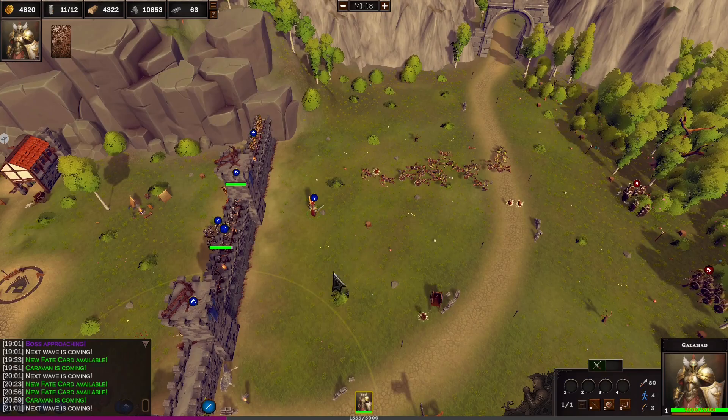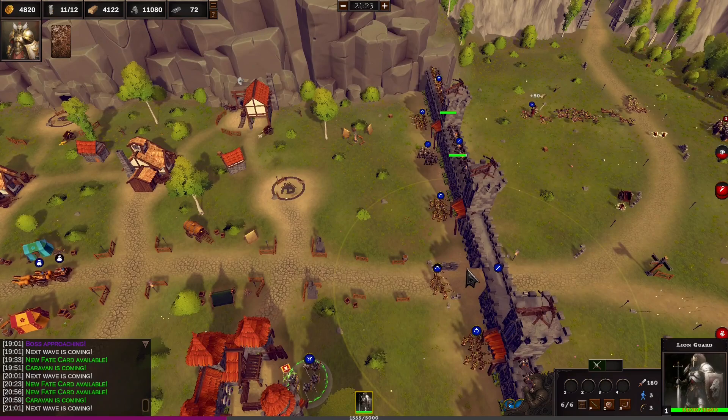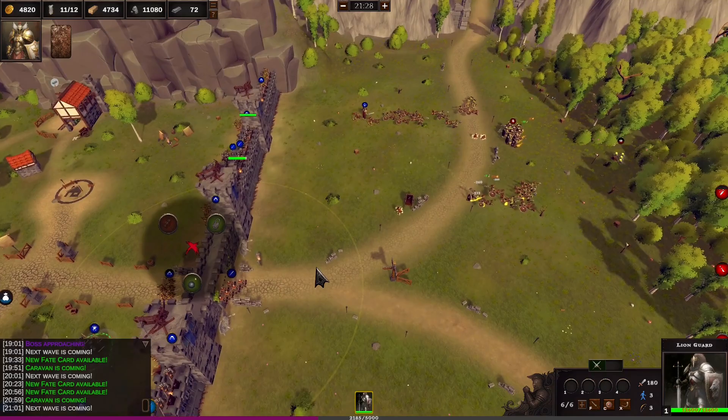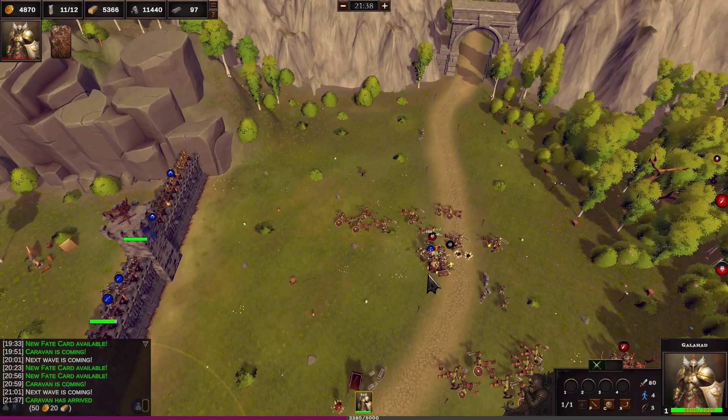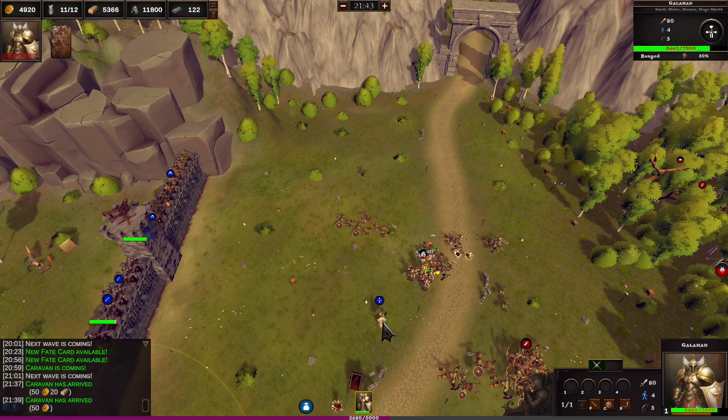And then this thing does more damage. Let's put some little statues out the front. Get one more lion guard in. Let's open that as well. And yeah, the town hall has like a cannon on the side which will just kind of shoot every 30 seconds at a random enemy, which is really handy. Let's bring Galahad back.